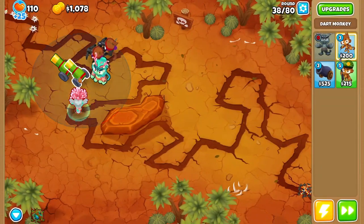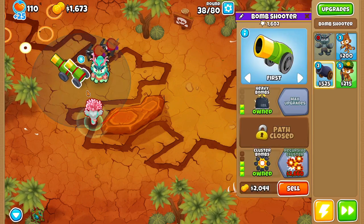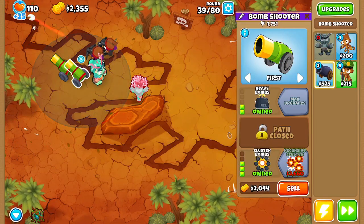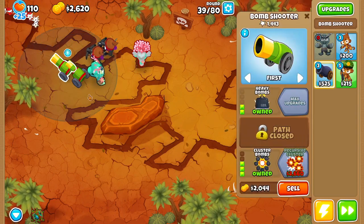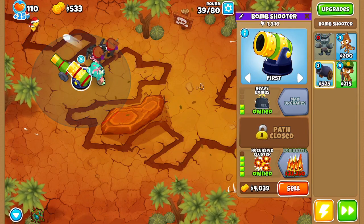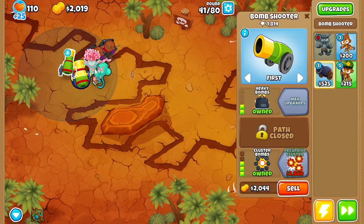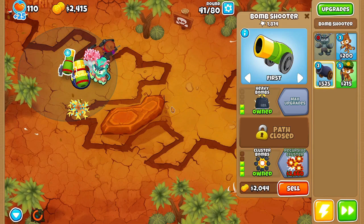Now we have two cluster bombs with heavy bombs, which is better than the middle path if you don't have an alchemist. I'm going to try to go for a crossbow master duo since it's all the way to round 80. These guys I'm going to upgrade into recursive cluster to take care of the round 63 and 76 rushes. Getting this guy into recursive cluster now to help deal with the ceramics from the MOABs - and that was perfectly fine. Super easy, didn't even have to use Obyn's bush ability.